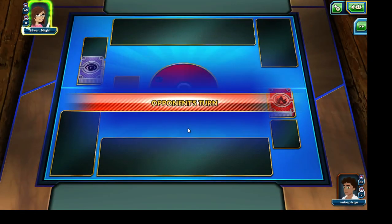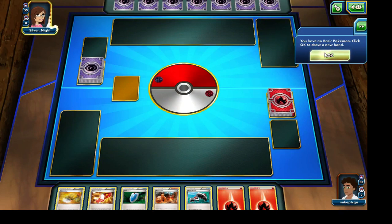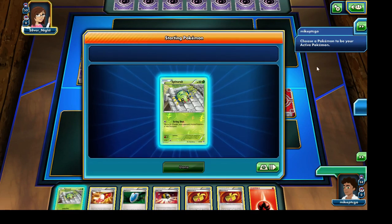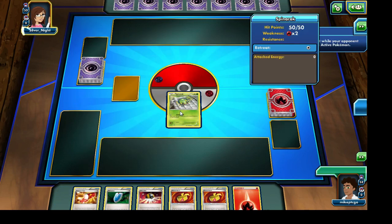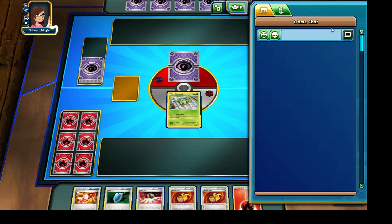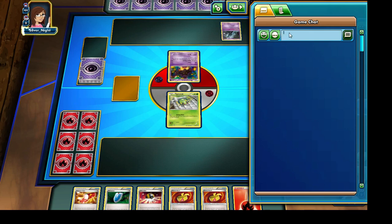It looks like our opponent is going to be able to start off first — this could actually work in our favor. We have absolutely no cards. Again, we do tend to mulligan quite often. And it looks like we're going to start off with Spinarak as our active Pokemon. I'm just going to go and wish them good luck — half the time my messages don't send, so let me try one more time.